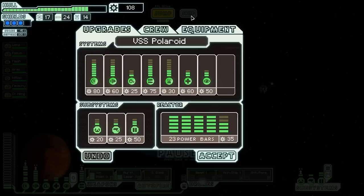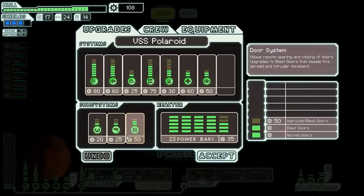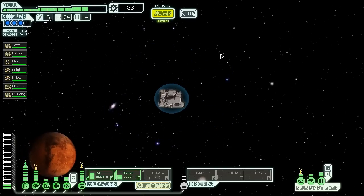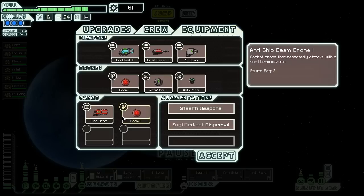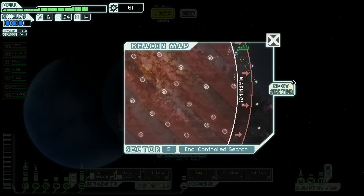We have 108 scrap, which we might be able to use to our advantage. Let's buy another bar of weapons power so we can turn on our small bomb if we want to, then jump to the exit. We've arrived at the long-range beacon. While charging our FTL, we find a small NG research vessel fending off a Mantis ship. We move in to engage, but after a quick scan the Mantis retreat. The NG offer us a drone schematic as thanks — an anti-ship beam drone Mark I — plus another 28 scrap. I would absolutely love a drone recovery arm, but I don't know if we'll get one.